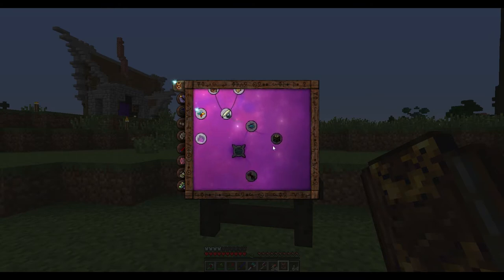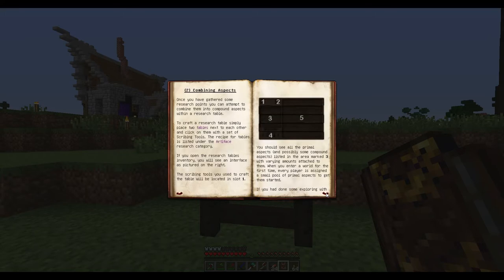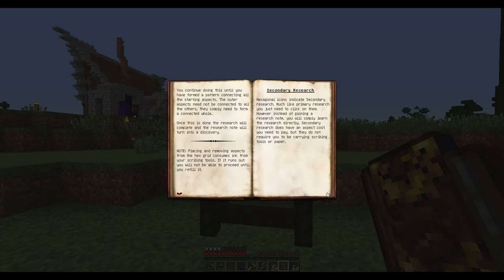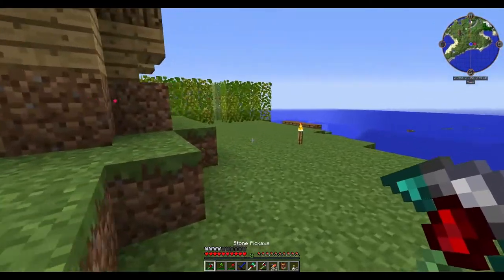The first thing we want to be able to make is this thing, and to get that we need to do this one. Okay, we need to go around researching blocks, which is fairly straightforward to do. And then this is just combining aspects. Need scribing tools and paper to get this. Okay so we need to make some more scribe tools.